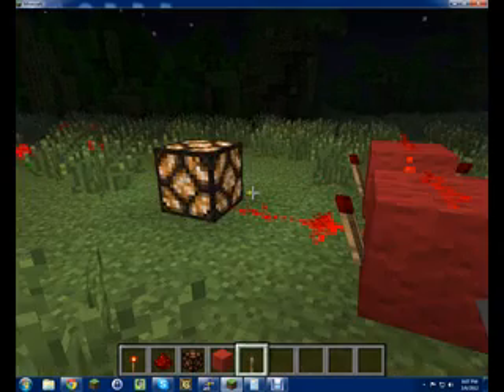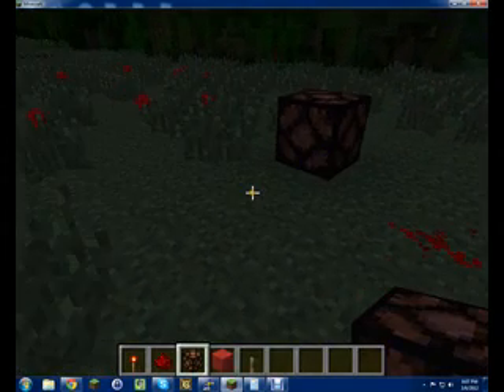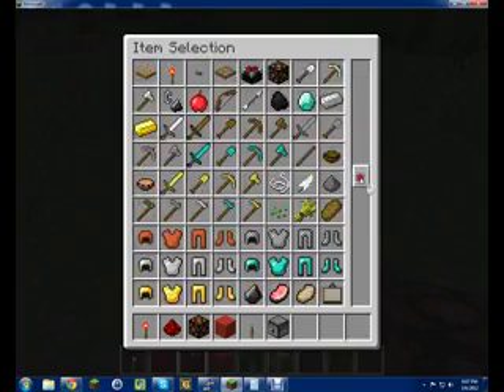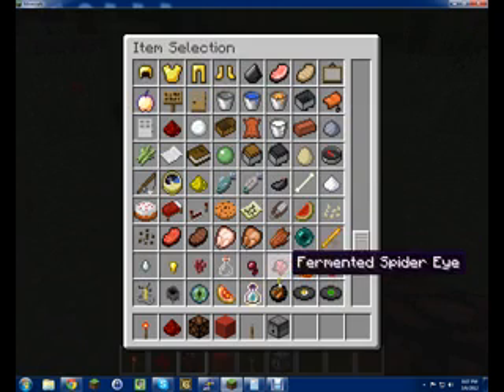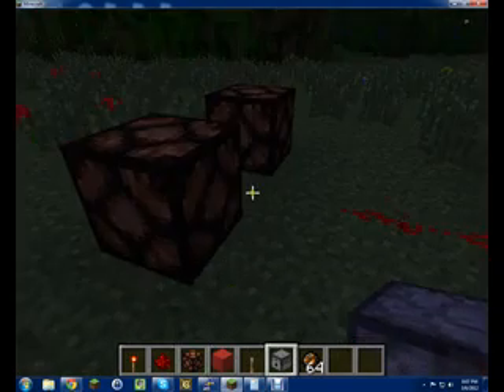And one thing I love to use in combination with the redstone lamp is a dispenser that shoots this special new fire charge that can be shot out of dispensers, so that's right here. You just put that right in the middle of it.